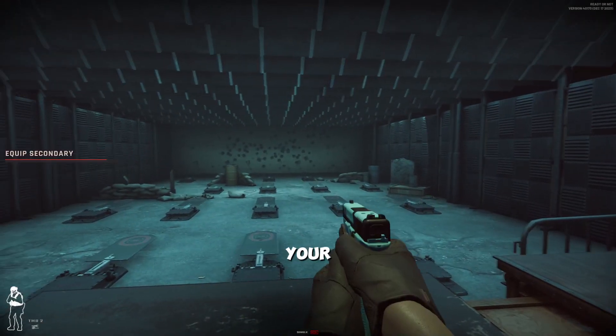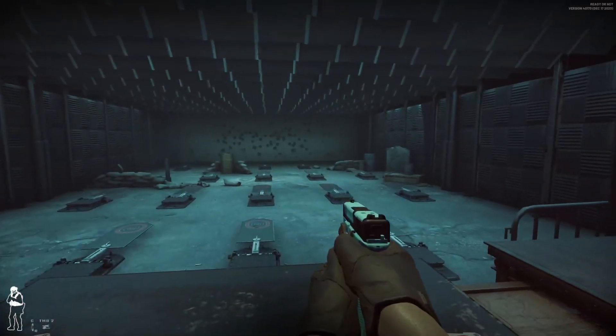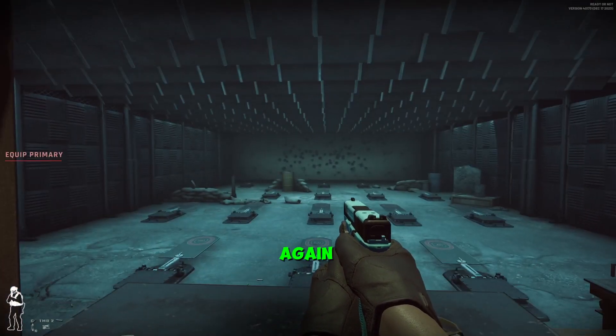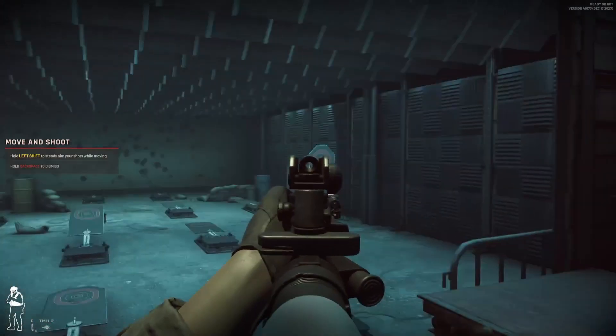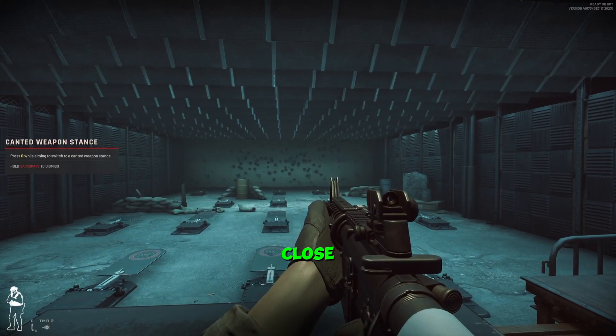Press 2 to equip your sidearm. 'You're shooting well, but let's focus on some surgical shots. Slow your breathing, get a perfect sight picture, and trigger press. Try again.' So what I want you to do is calm down and shoot with precise actions.